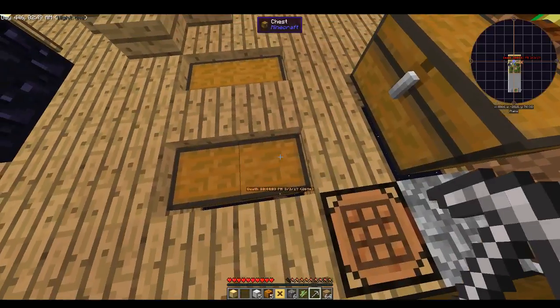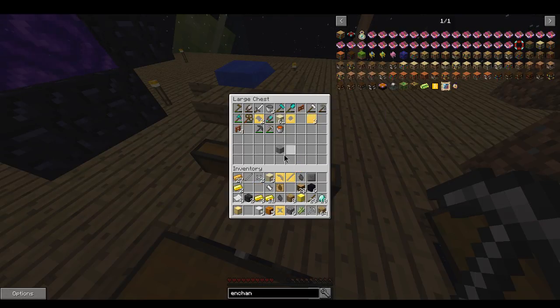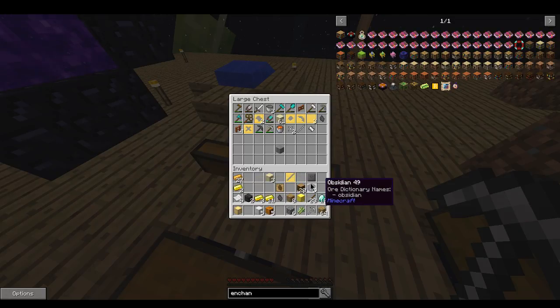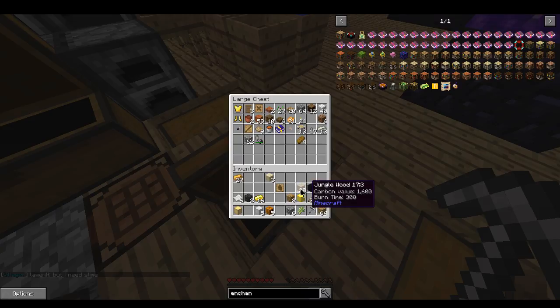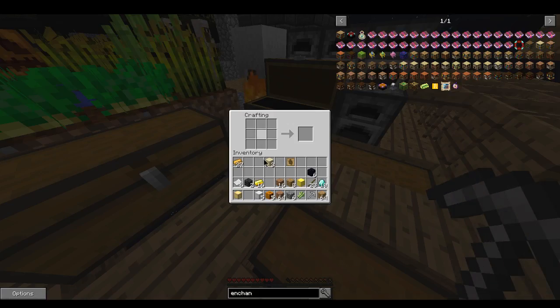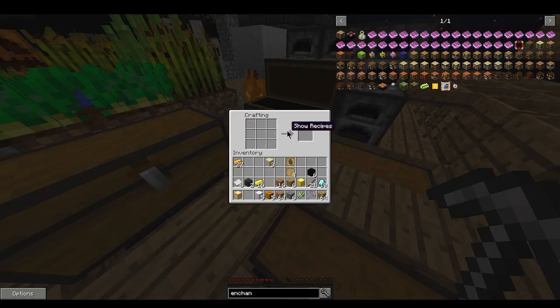How many blank patterns do I have? I don't think I have any. Let's put some stuff away. I bet that would work — and that's a blank cast, that's something different. Let me work through this — there's a blank pattern right there.